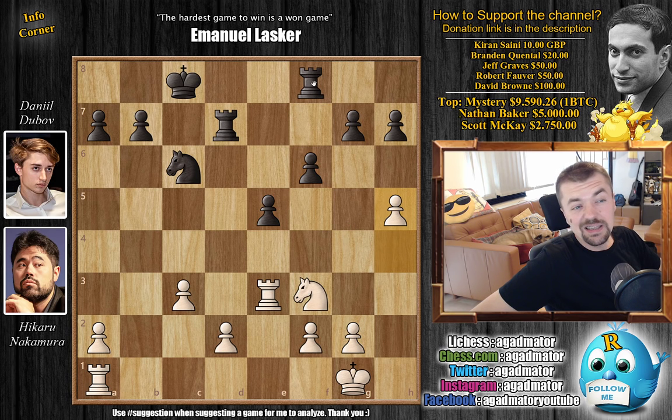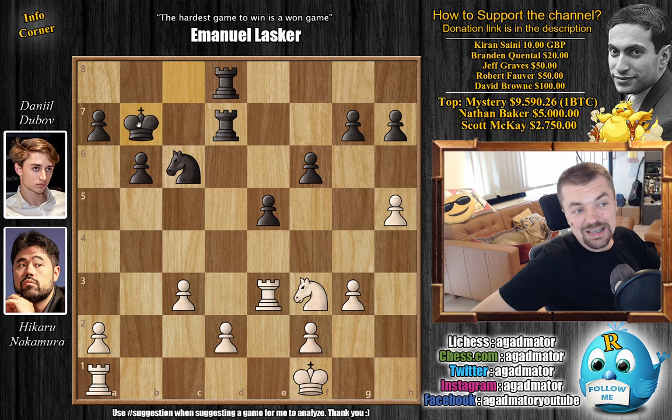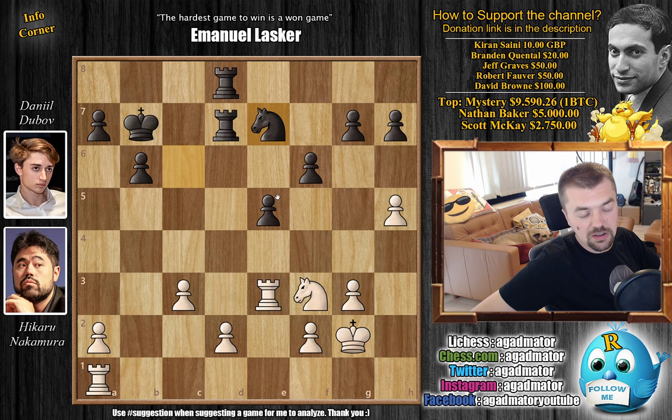H5. Now Rook F to D8, again putting pressure on the D2 pawn. We have King to F1. And now B6, making room for the King to enter the game. G3. And now King to B7. We have King to G2. And now Knight to E7 — the Knight is no longer needed here, as the D5 pawn is nicely protected, and you want to re-maneuver it somewhere else.